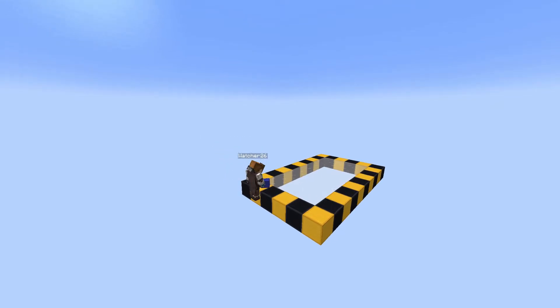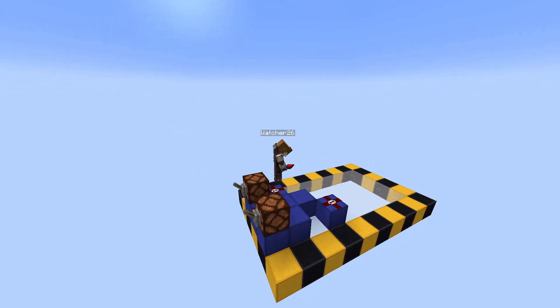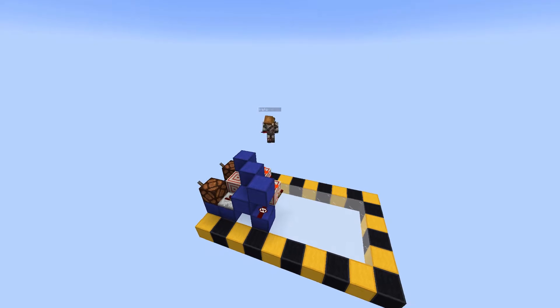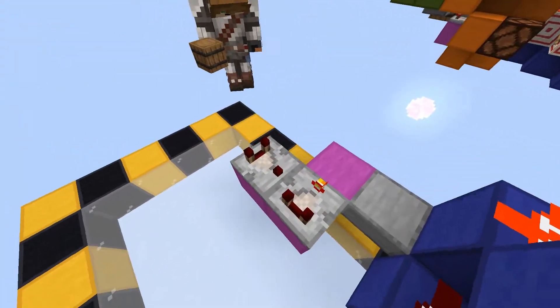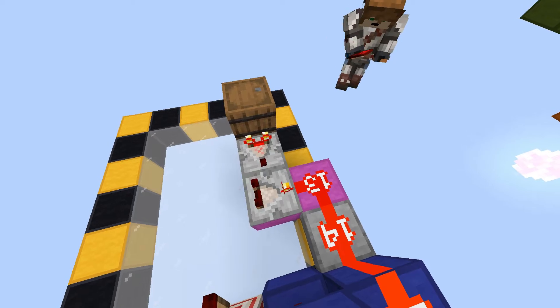You will need to have cleared a 6x10 area if you want to build this. First you build the XOR gate that lets you add numbers together. Then you build this small platform. The comparators allow the computer to detect if the output lamp is on, but also serve a second purpose that we'll get to later.